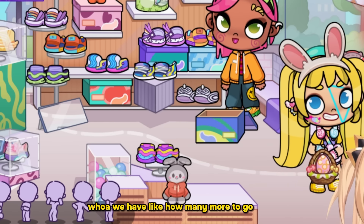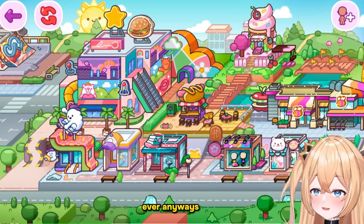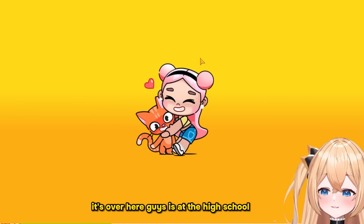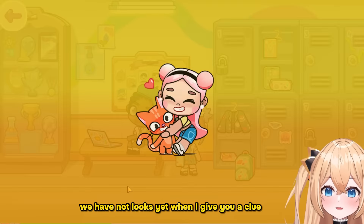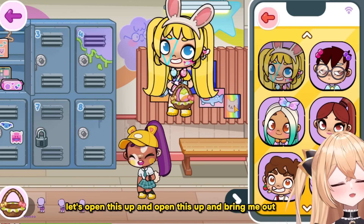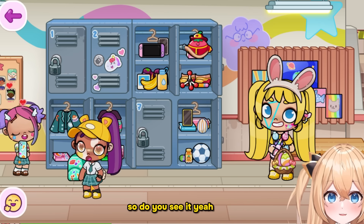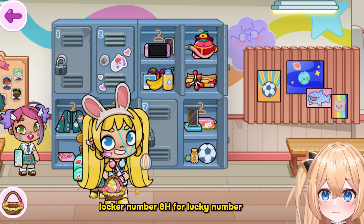How many more to go — five? The next one is at the high school. I gave you a clue — it's at the locker. Let's open the lockers: one, two, three, four — nope. Do you see it? Yeah, it's over here in the lockers — locker number eight! Eight is a lucky number. So we have four more to go.